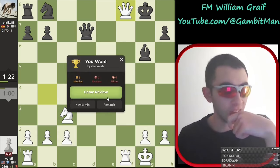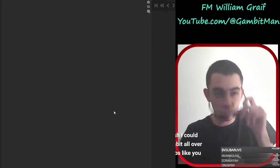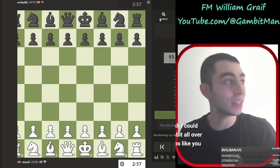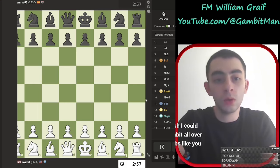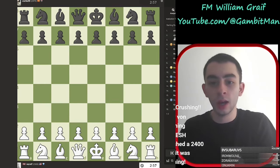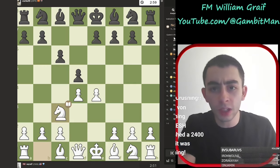So that was a nice game in the Von Hennig. Thank you, thank you, thank you. Let's have a look at that. Should have probably analyzed my loss there too — I would have learned more. All right, we had 93.6% accuracy. Sorry you guys can't see — I'm going to zoom out. There you go. Now you can see. So we had a Von Hennig against this 24-70 strong player.